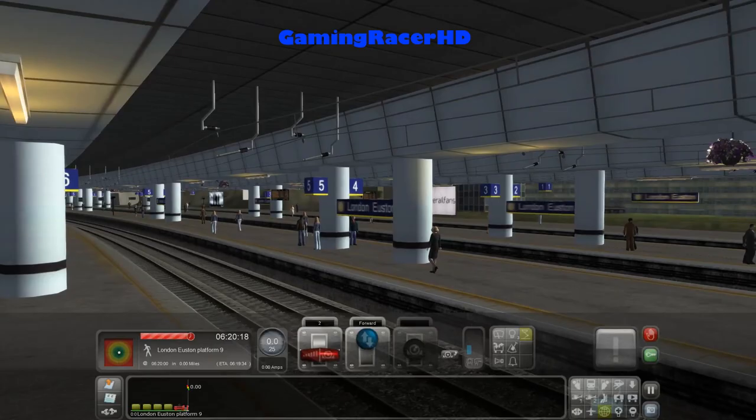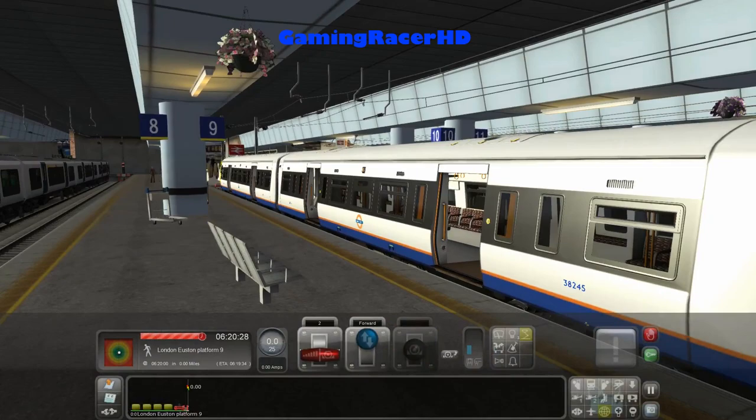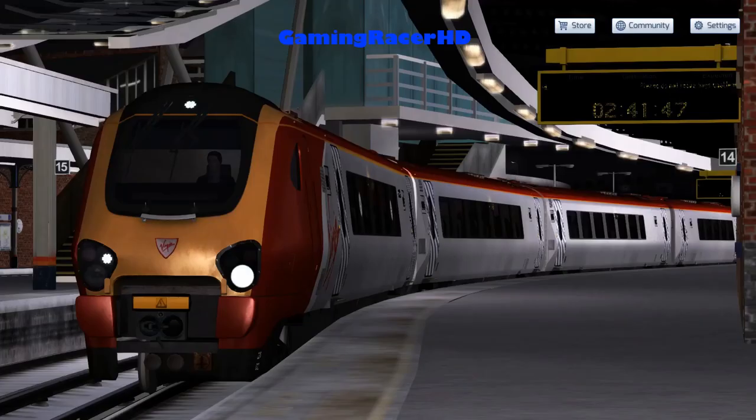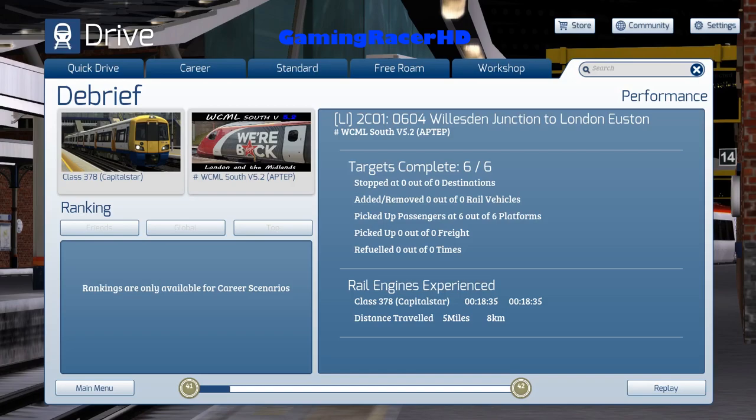I am always a fan of short scenarios so this has been fun. Good job driver — the driver will take the train up to the junction. 6 out of 6 targets complete. We did not speed in the scenario, which is pretty good. Hopefully you guys enjoyed that one — if you did, give it a like, share it with your friends, and I'll see you in my next video. Bye guys!